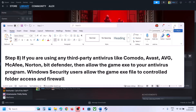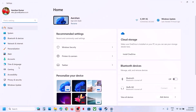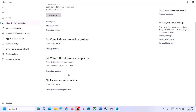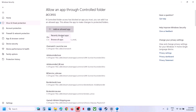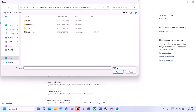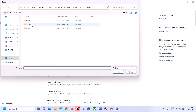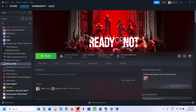If you're using any third-party antivirus like Avast, Norton, Bitdefender, or McAfee, allow the game exe file in the antivirus program. If you're using Windows Security, open Windows Settings, go to Privacy and Security, then Windows Security, click on Virus and Threat Protection, scroll down and click Manage Ransomware Protection. Click Allow an App Through Controlled Folder Access, click Yes, then click Add an Allowed App, click Browse All Apps. Go to the game installation folder, select the game exe file, click Open. Again click Browse All Apps, open the Binaries Win64 folder, select the exe file, click Open. Now launch the game and check.